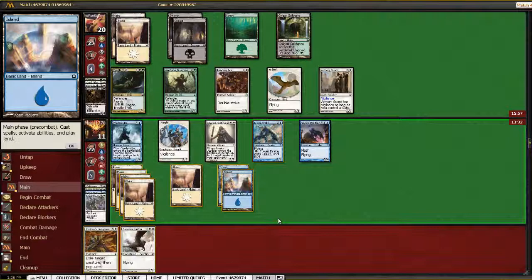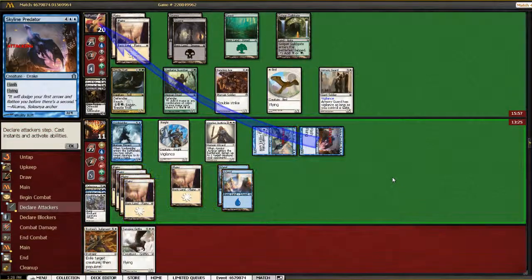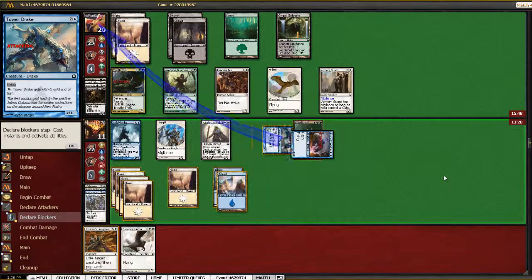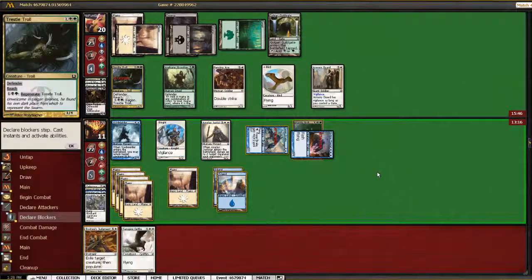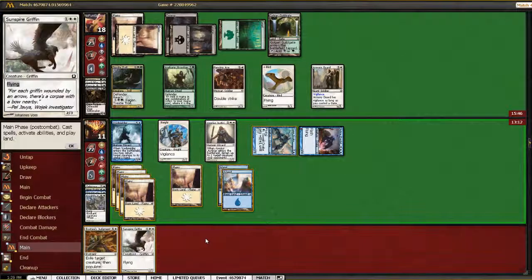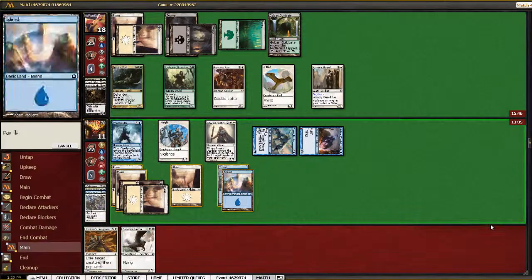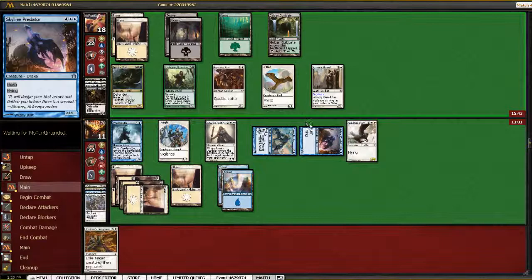We're starting to get our air presence on board, which is good for us. I'm just going to swing with Predator and the Tower Drake. I imagine if he had Aerial Predation, he would have used it — he could have Avenging Arrow or something. I don't know why he regenerated there — his thing wasn't going to die. Maybe he's afraid of Avenging Arrow and trying to play around it. I don't have Avenging Arrow right now. I'm going to play Sunspire Griffin and pass the turn.